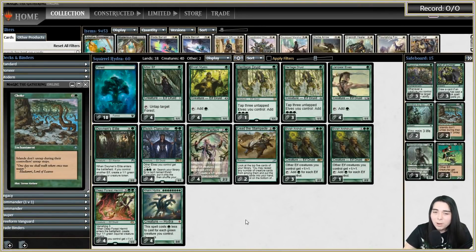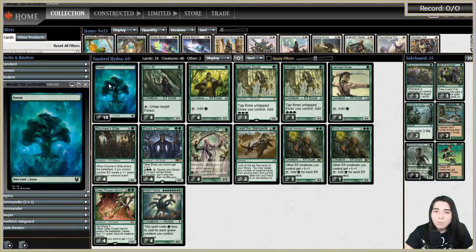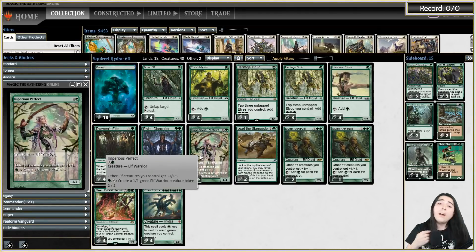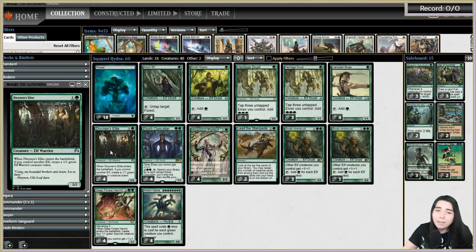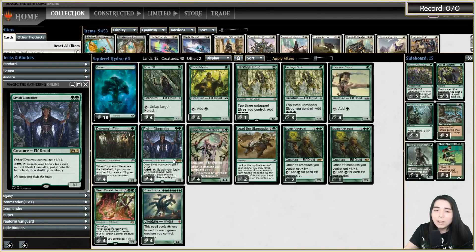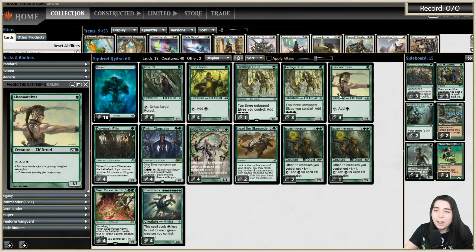We are live here on Twitch. We went over the squirrel hydra synergy in the intro. The rest of the deck is just elves - we're running a bunch of basic forests because it is a budget deck, so we can run Arbor Elf as an additional one drop to help get out our three drops on turn two. In addition to Elvish Archdruid, our typical elf lord that makes a bunch of mana, we've got a full set of Imperious Perfect because it can tap for one green to make an elf token. Dwynen's Elite also makes an elf token.